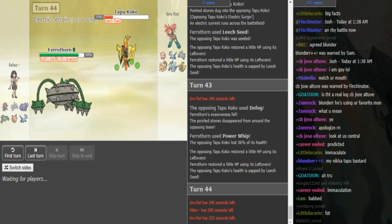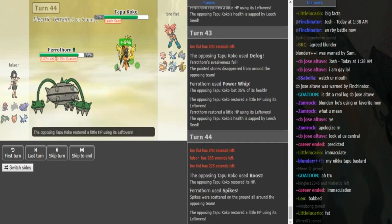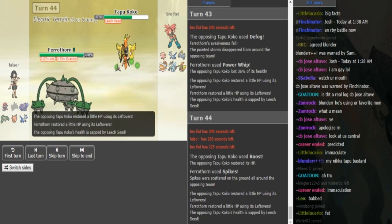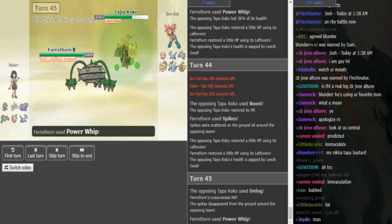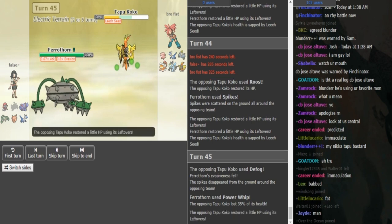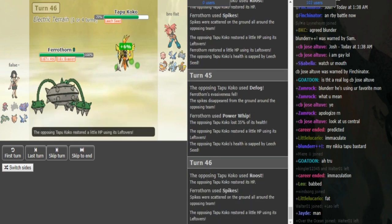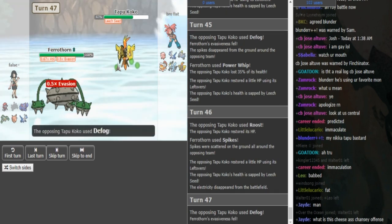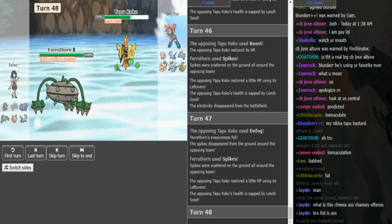Brofist's way of dealing with the Ferrothorn is potentially killing it with the Z-move. Since he's Intimidated I don't think that kills - it does absolutely nothing here and Brofist can just go for Roost. False can get up a Spike knowing the Roost is going to come out and knowing that Power Whip doesn't do enough damage. His way of beating the Ferrothorn is either PP-stalling it or potentially trying to kill it with the Z from the Kyurem. But he can't really kill it with the Magnezone since it's super low. His only way to get the Magnezone back up is with Wish from Chansey - if the Magnezone is in on the Clef and there's no Spike up, then Moonblast doesn't kill.